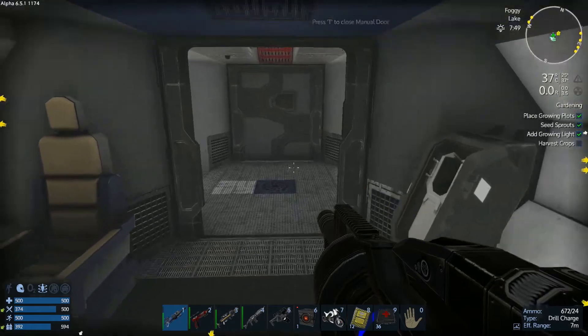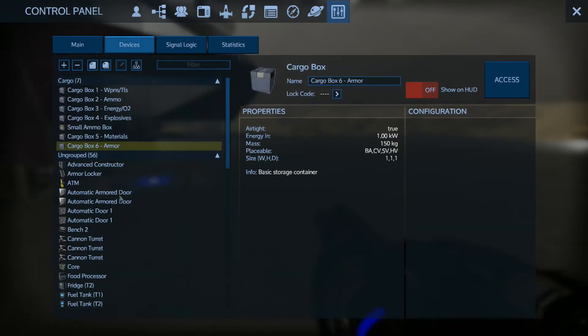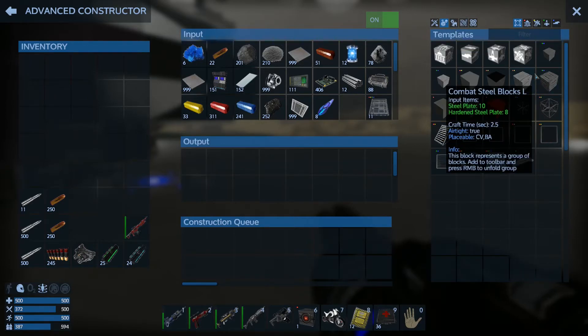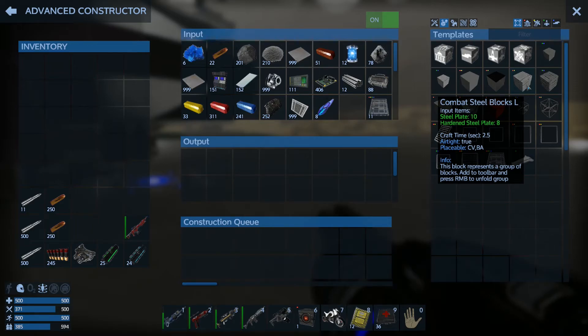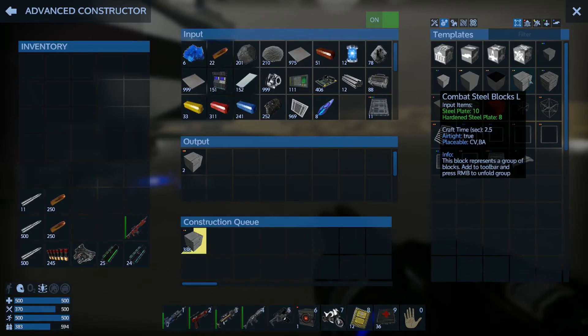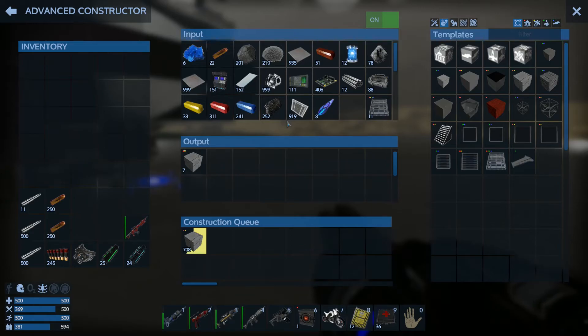The rest of this is basically going to be me queuing up a couple hundred thousand armored blocks — heavy armor blocks. Because what we're going to end up with is we are going to build the combat steel blocks. When I was taking the fortress apart, the reason was because I wanted to use those blocks for the CV. We're going to queue up around 600 to 700 blocks. Basically, I'm going to wait for all of this to burn through.